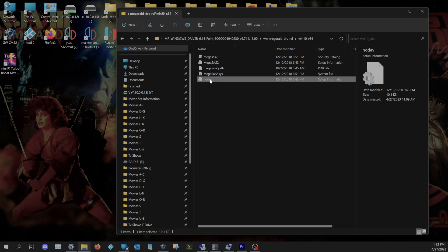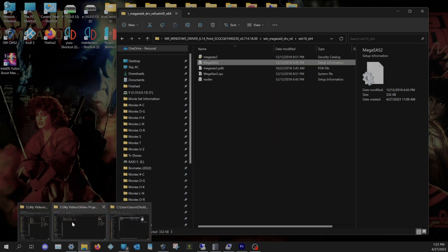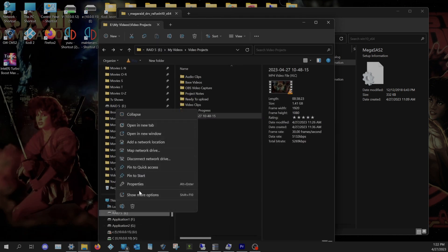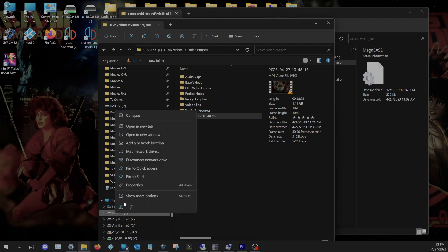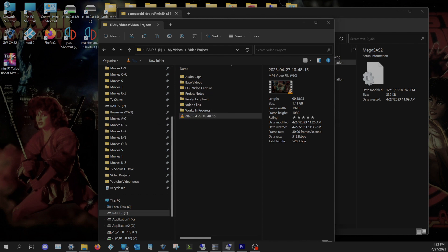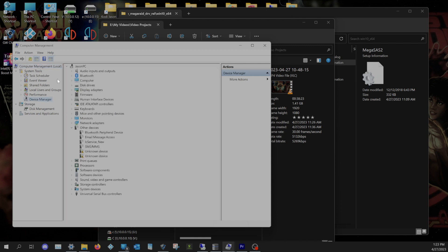So if you've done a fresh install and when you put the RAID card in your computer it blue screens on startup, the no dev is what you need. If you have Windows 10 1909 and are trying to update past that to 22H2, and the RAID card is installed, then you need the other one - and then the update will work. How you install these is you go to Device Manager. Just a quick side note: I don't like how Windows 11 has 'show more options' instead of having Manage on the first screen.